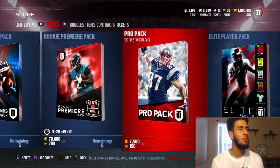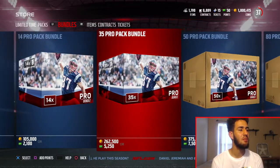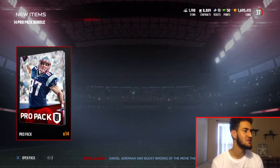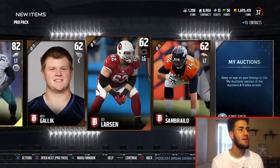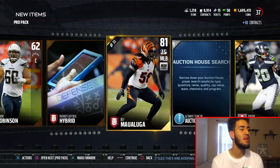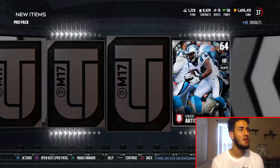We are going to open up a pro pack bundle real quick. We are actually going to do a 14-pack pro pack bundle. This is a 300k pack opening, so we already used like 200k on the other packs. We're just going to go quick through it — nothing serious here. Jason Peters and LaQuan Treadwell. I don't know why LaQuan Treadwell didn't get any playing time this season. We got three golds in this pack opening but no one good. We're looking for an elite player, 95 or above.